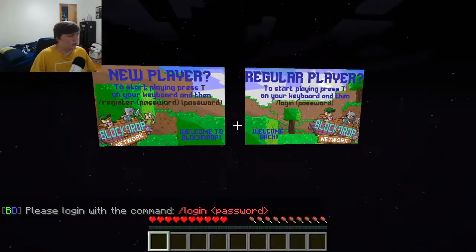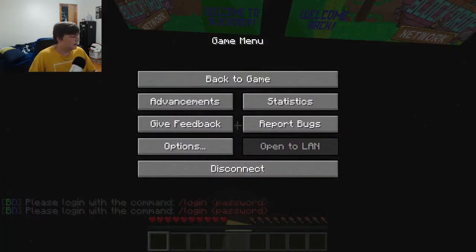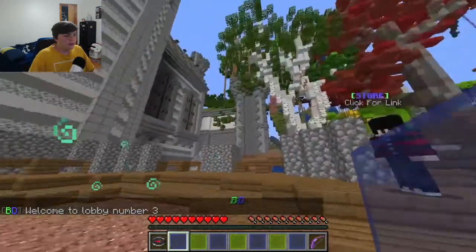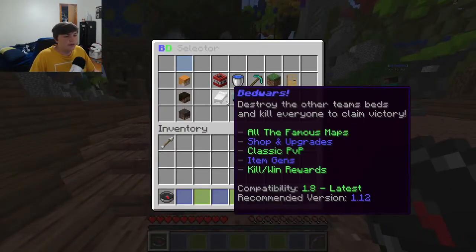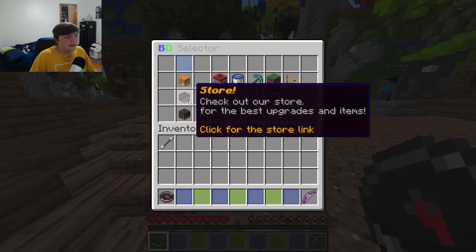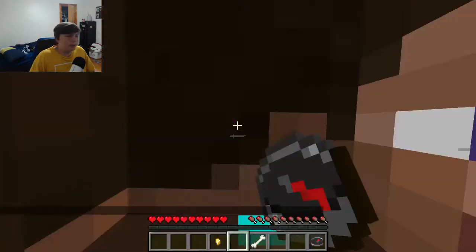Give me a second, I'm going to log in. I've never actually been on this server before so I'm not sure if I need to log in or not. All right, now that I've logged in I'm greeted with the lobby. There's a compass — go to Server Selector, Event, BedWars, Factions, Skyblock, Prison, Survival, City Life, Discord and all that stuff.